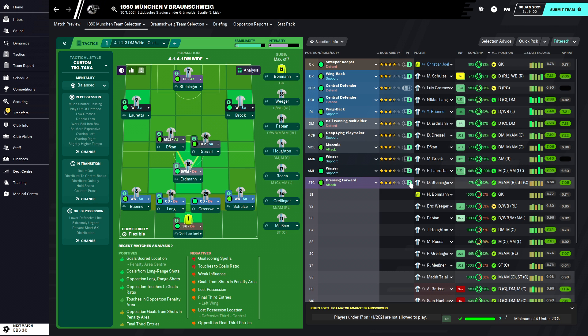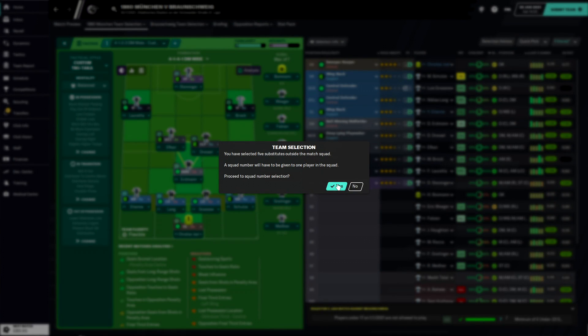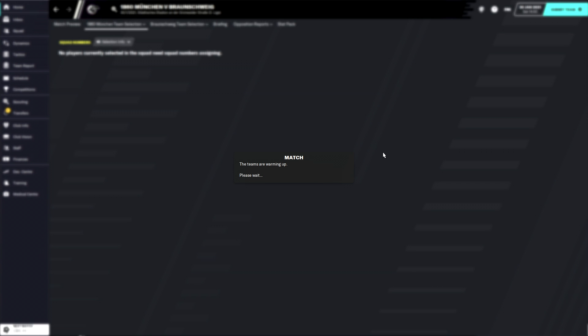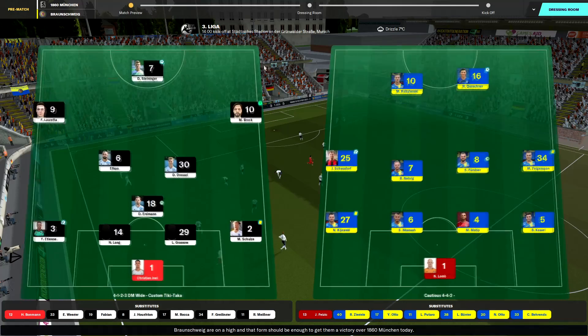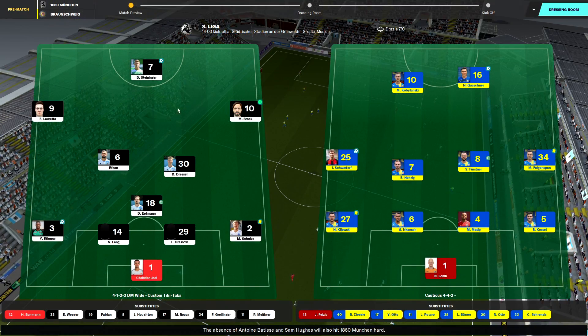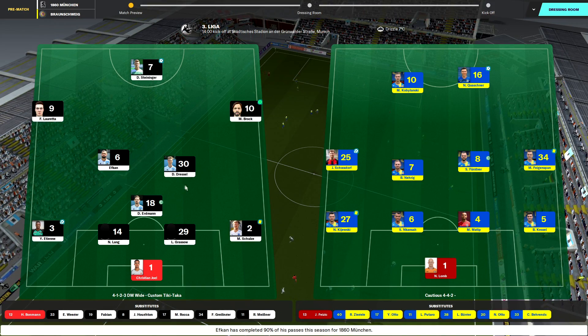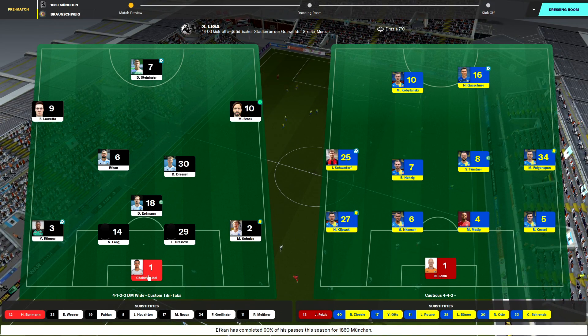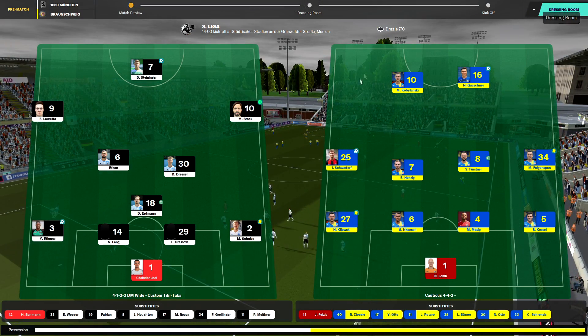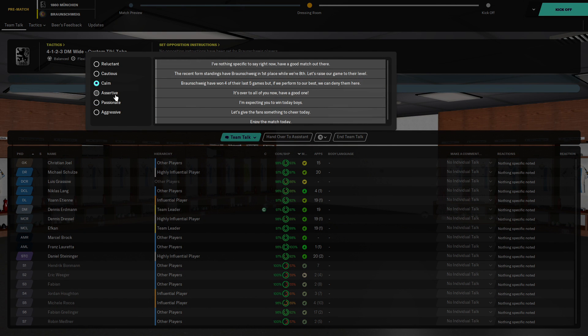Brock is going to get a number - he can be number 10, I have faith in him. Basically from defensive midfielder upwards it's a very good team. For next season I'll change up all the numbers so they have the right numbers for their roles - it's starting to annoy me. Drezler's number 30 is the most annoying thing. Joel has 1, Etienne has 3, Charles has 2 - those are alright, but most of the team isn't numbered correctly.